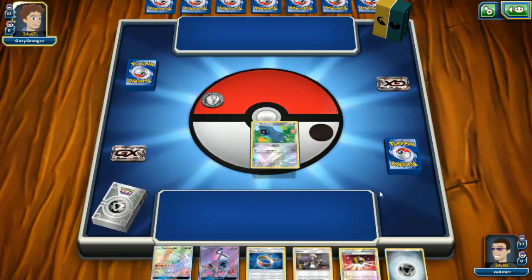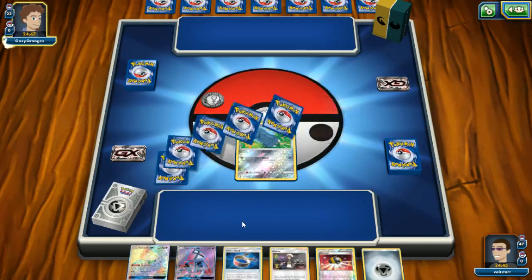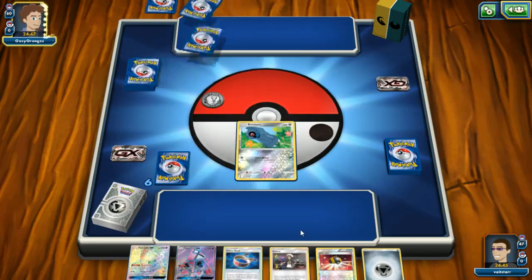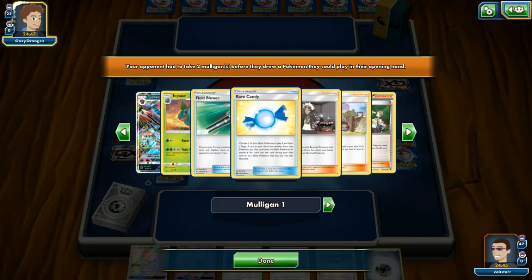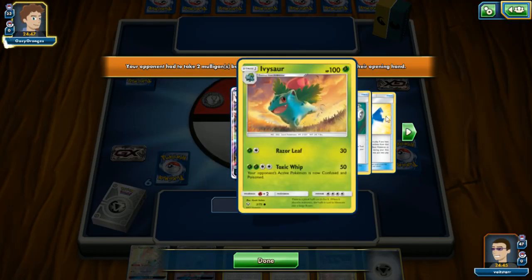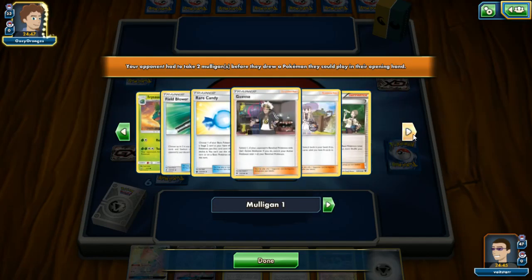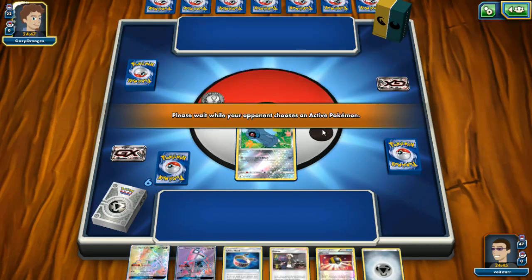Tapu Lele — you don't want to put them out as your starting Pokemon. You want to use them for full effect by popping them on the bench during your turn. So what are we up against? Looks like Ivysaur — could be a Zoroark Pod or something different. I've been playing for weeks and haven't seen this deck.